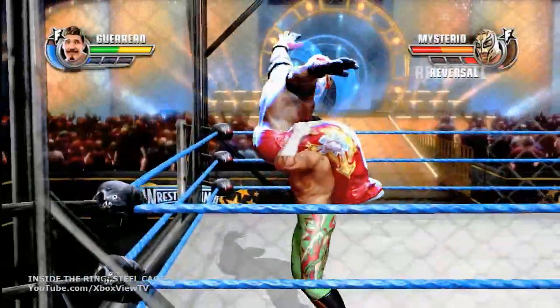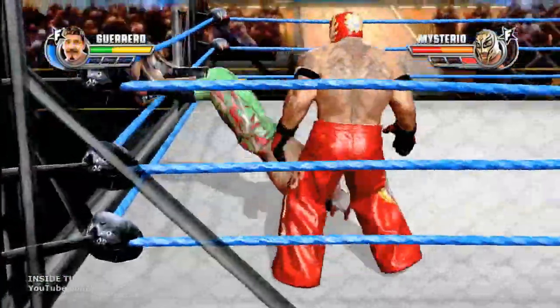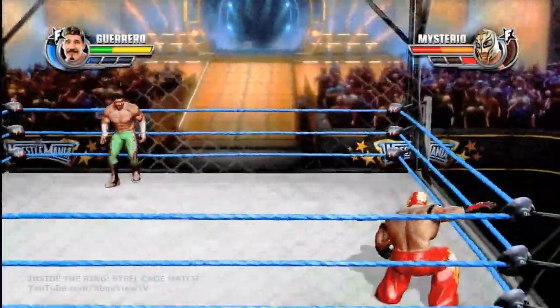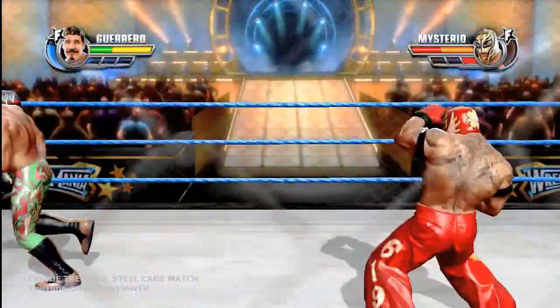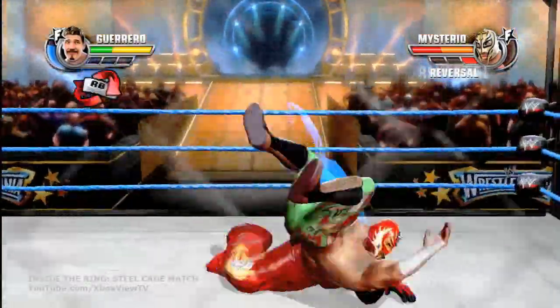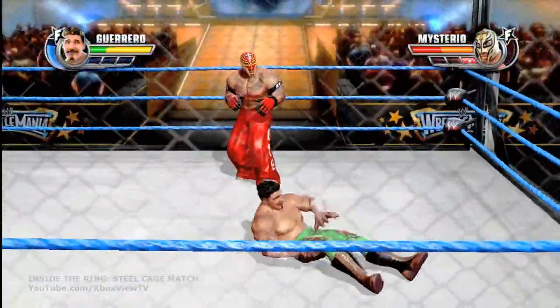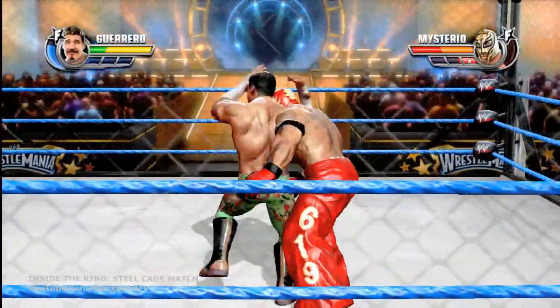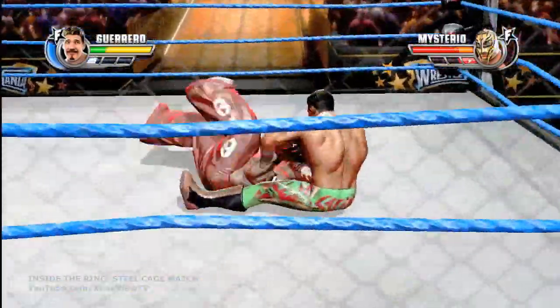It's important to note that unlike other modes in WWE All-Stars, during a cage match you cannot knock your opponent out. The only way to win is to escape. A finisher is a great way to stun a guy and keep him on the ground long enough so you can escape, but you're not going to win the game that way. No matter how many times you frog splash your opponent, you can't win a cage match until you climb out.